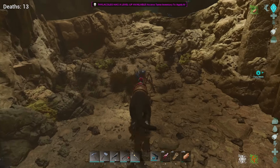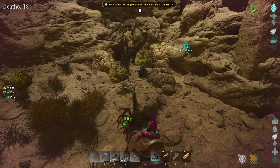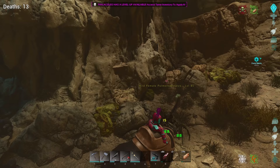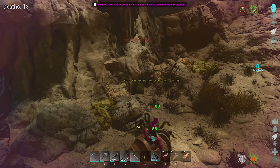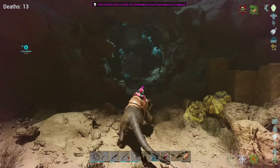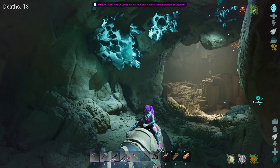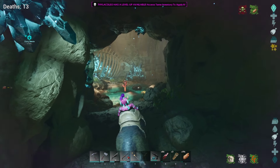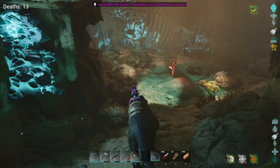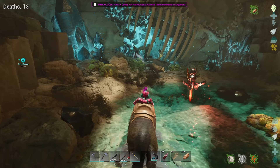I'm going to assume we go down that way - let's just jump and get going. Nothing's really aggroing to us - is it the aggro distance or is it because I'm on the Thylacoleo? Oh, look at all the wall stuff just popping out! I would say, between this one and the old church cave, it's a toss-up on which one's harder, although Scorched Earth caves are pretty easy overall. Oh, there's the artifact - found it!